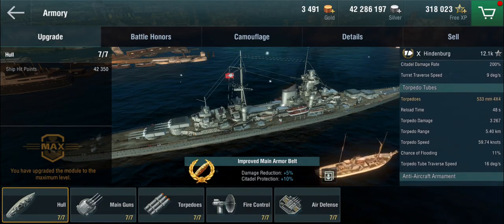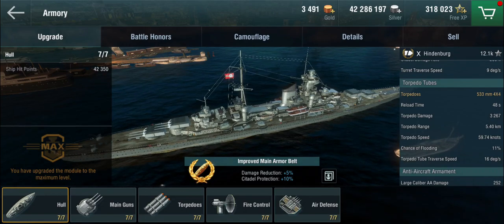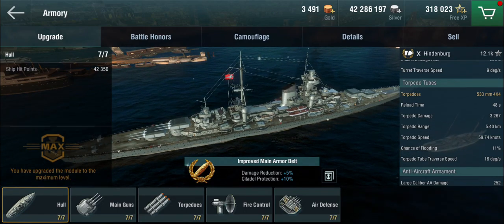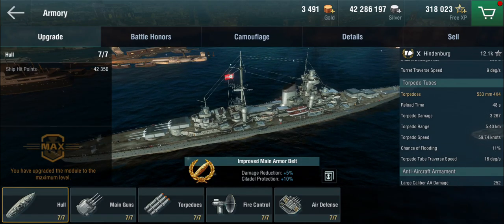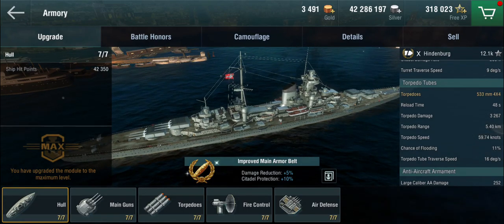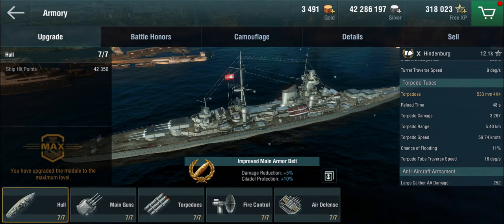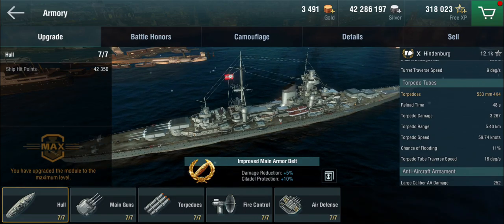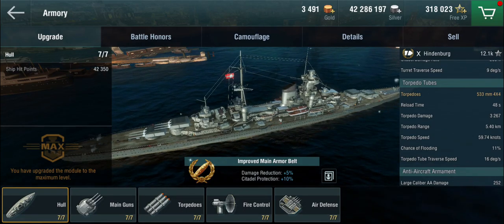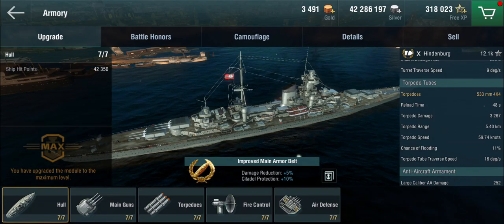The other thing that sets the Hindenburg apart from the Rune is that she actually has a usable set of torpedoes. You could rush things with the Rune and do a torpedo rush, but the problem was the Rune didn't have enough torpedoes. Not so with the Hindenburg — you have a veritable amount of torpedoes, actually one more than a Shimakaze, only side-mounted, to lob at people.